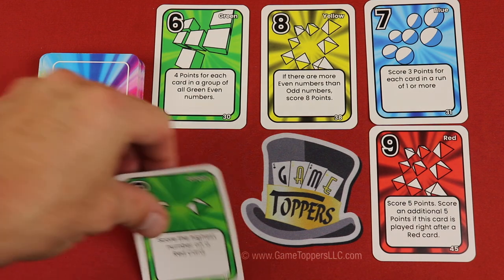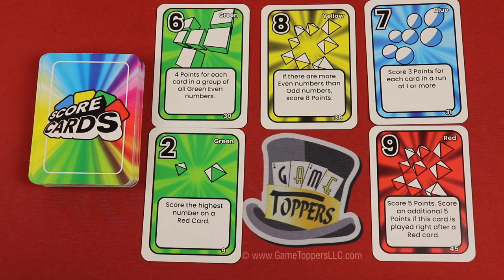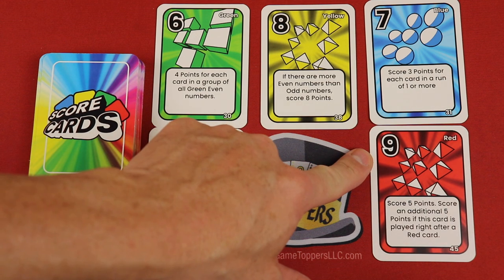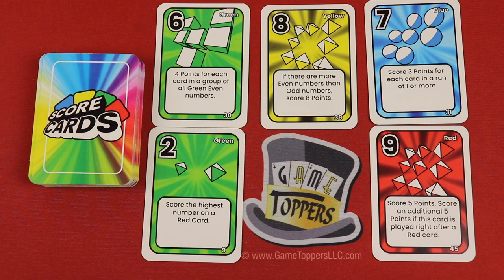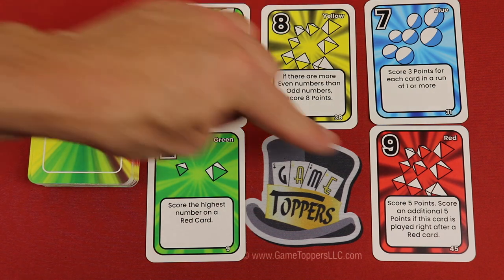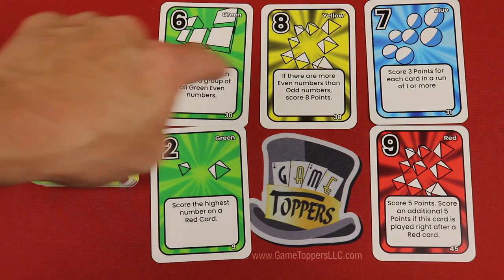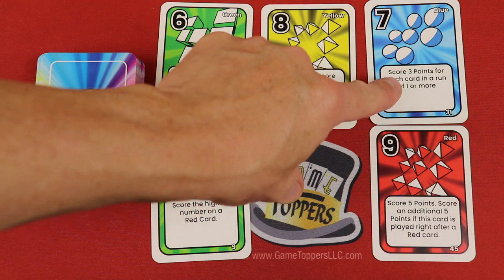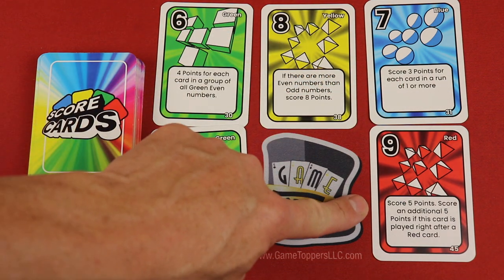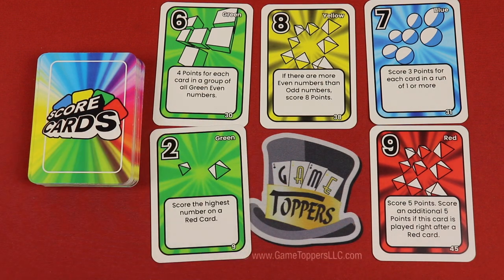If I play a card like this, we look at all the cards out there and we could say, score the highest number on a red card. That card was already played — I get nine points. Maybe I played this earlier because I wanted to set myself up for this because I knew I had this card. This one will get you four points for each card in a group of green even numbers — that's eight points total. This one: if there's more even numbers than odd numbers — here we have three evens and two odds — so eight points. This one scores three points for each card in a run of one or more: four, six, seven, eight, nine — that's four cards in a run, and four times three is twelve points. Score five points and an additional five if this was played right after a red. Well it wasn't when it was played, but it did get five points. So that's how the different cards score — they score in all different unique ways.